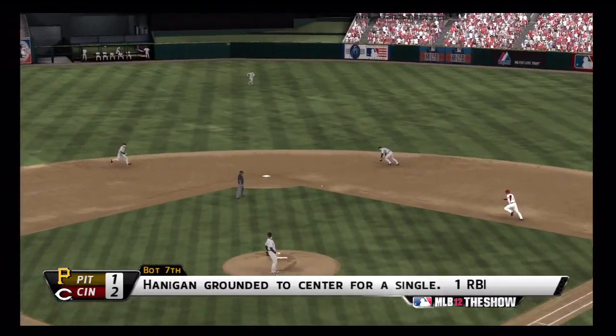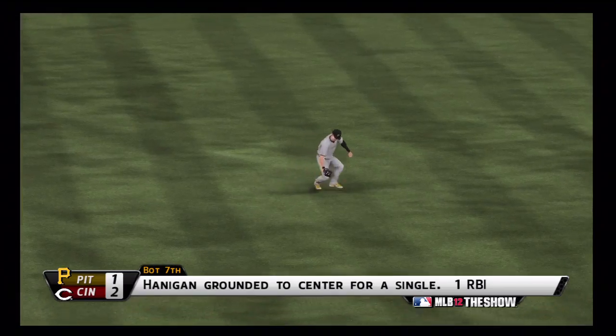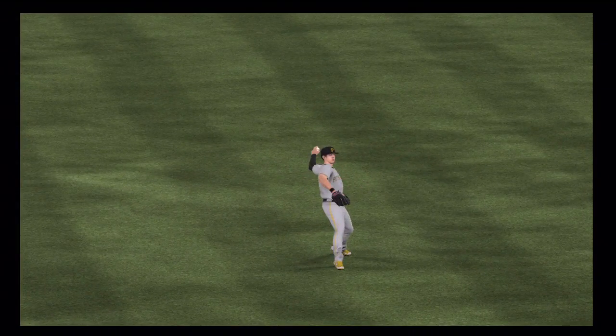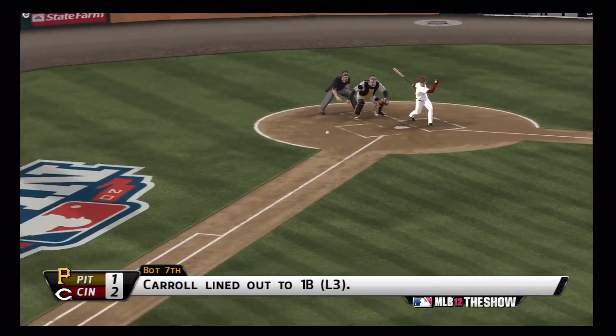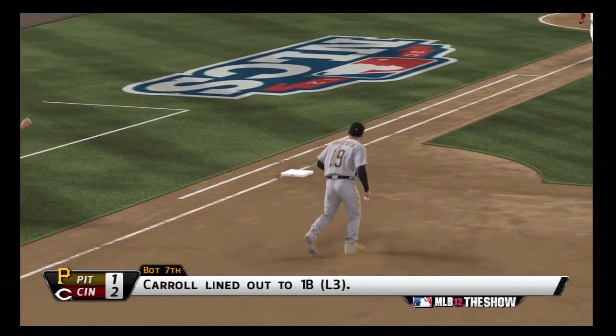Let me see what the stats are here. Since he's up 2-1, you can see Hanning gets an RBI in the bottom of the 7th, which breaks the 1-1 tie. Carroll lines out to first, but they take the 2-1 lead in the 7th.